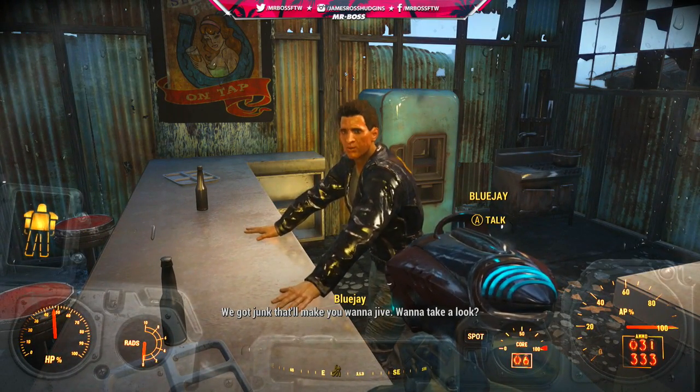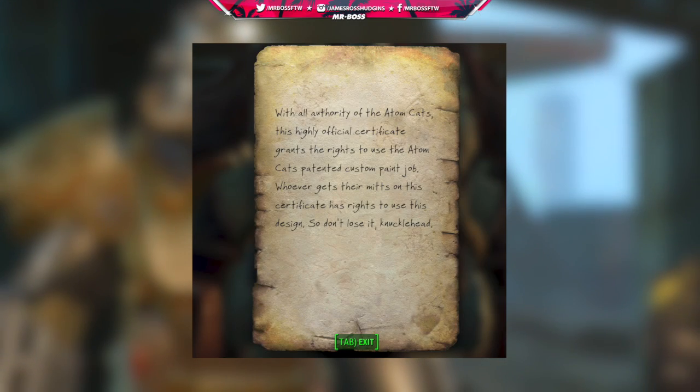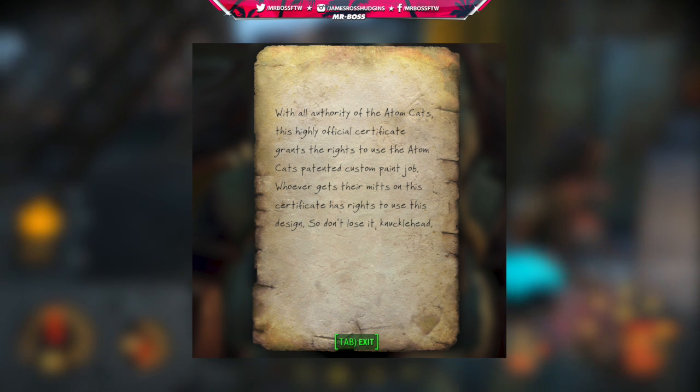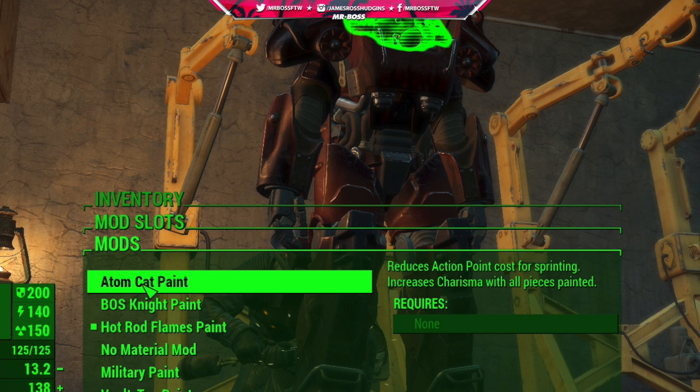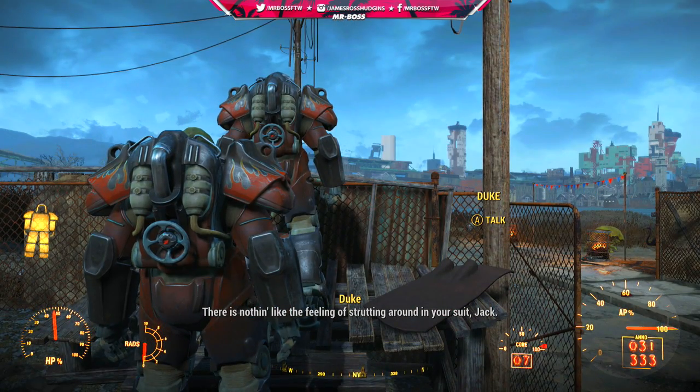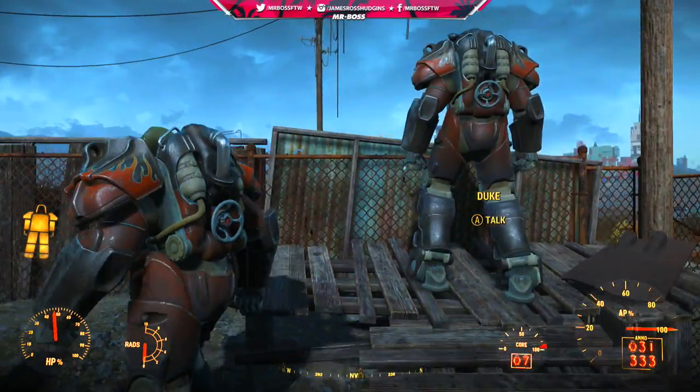If you actually buy the paint job, the certificate reads: 'With all authority of the Adam Katz, this highly official certificate grants the right to use the Adam Katz patented custom paint job. Whoever gets their mitts on this certificate has the rights to use this design, so don't lose it, knucklehead.' The Adam Katz paint job actually does some pretty cool things — it reduces action point cost for sprinting, as well as increases charisma with all pieces painted.